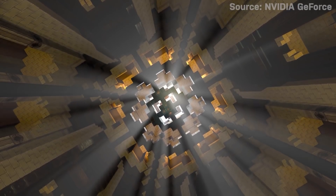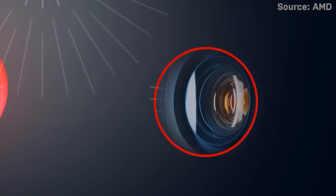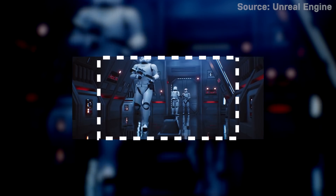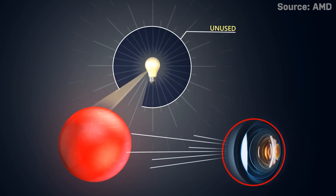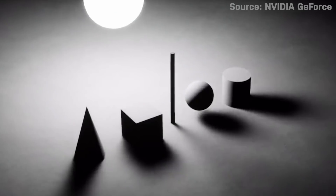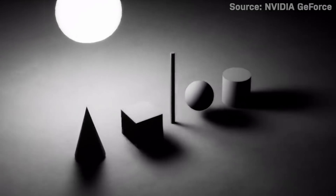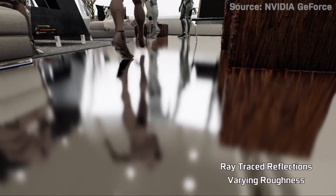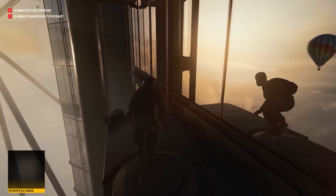Ray tracing basically simulates light and how it behaves in an environment. It shoots rays from the camera to objects in the 3D space, rendering only what the player can see. These rays then bounce around the geometry of the space and eventually go back to the light source, calculating how much light is received by each object and how the light should react. Because light doesn't actually exist in games, naturally neither do reflections.